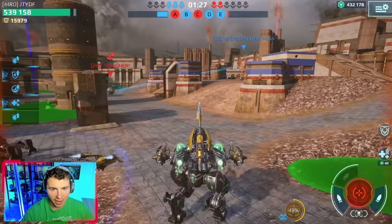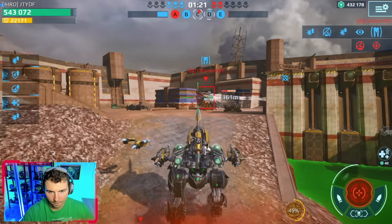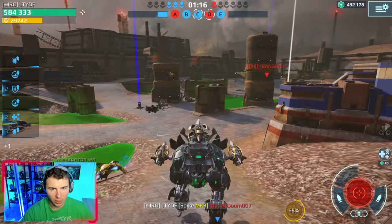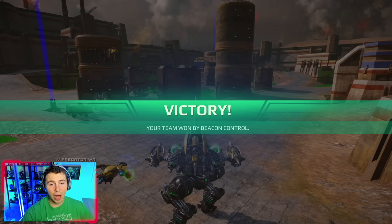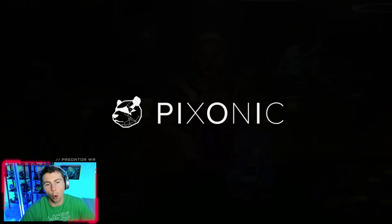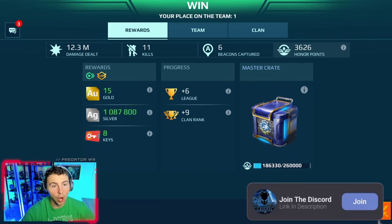We definitely have the advantage, though — except that guy's running beacons. Okay, there we go. Kill. I think we got it. We got it! Man, that was wild — how long we were in that Luchador. The roulette just kept giving us more and more HP, and then we kept healing because of the repair amps. And the freeze rockets are really good as well. That is definitely my favorite.